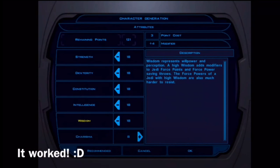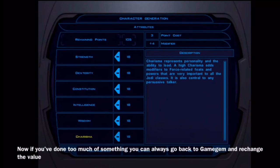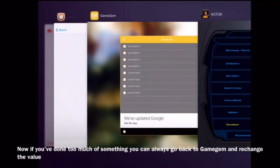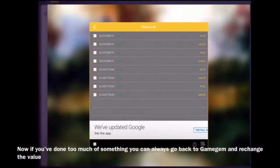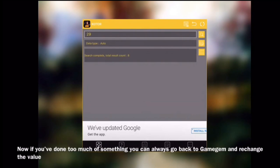You also have hacks that allow you to scan for values when you don't know the initial value. For example, if you have a health bar and you don't know what number is behind it in memory, Fuzzy Search will allow you to scan by increased or decreased values. So you scan, then take some damage, and scan by decrease to narrow down the list.